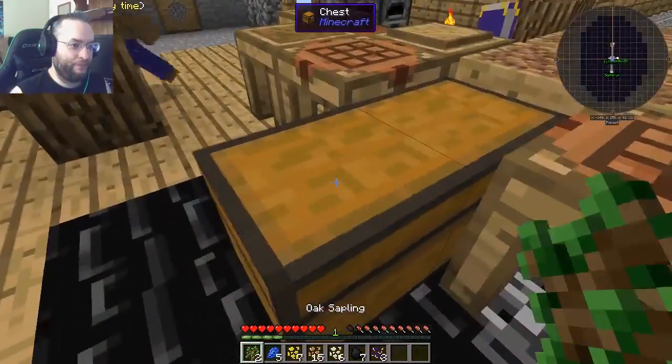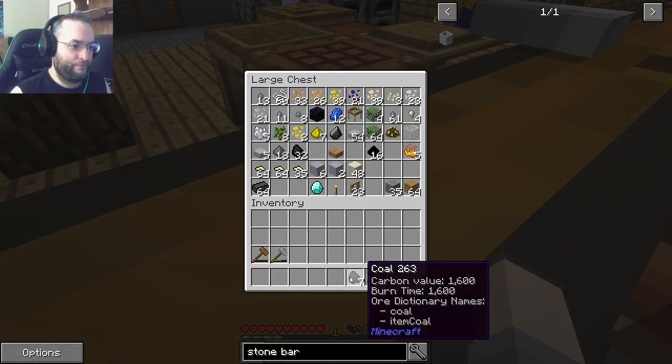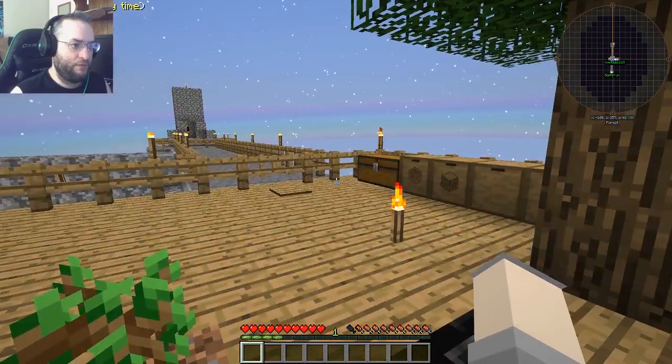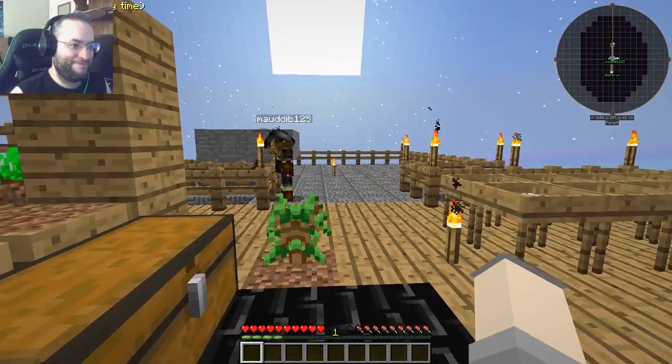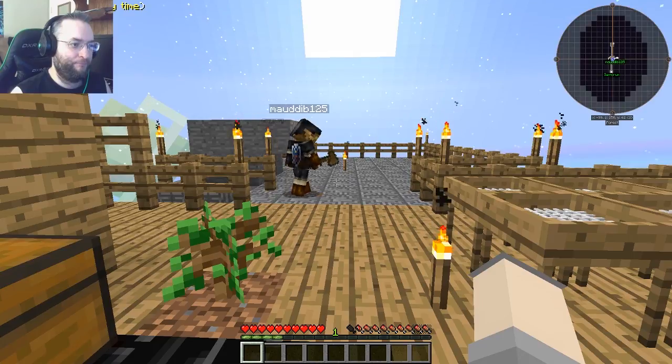No diamond that time. So you said you wanted the entire fence replaced over here? Yeah, just in case. The lava doesn't seem to be burning the fence yet, but it did burn it when I set up the first cobblestone generator, so...